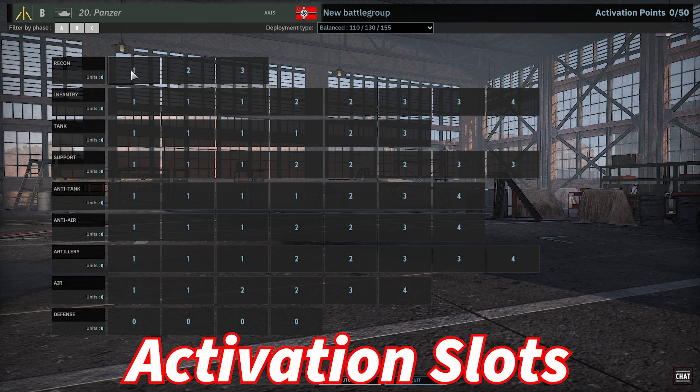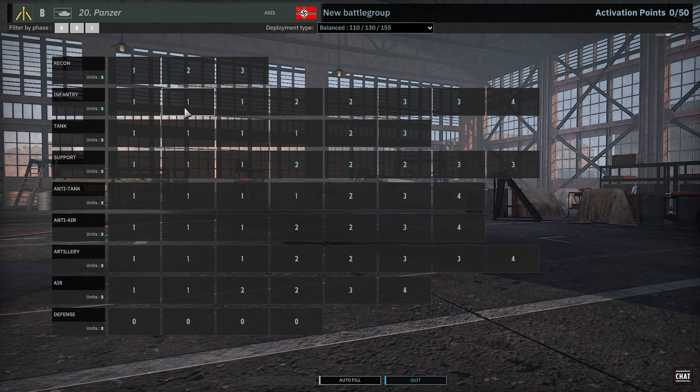Coming down here, we have activation slots. For each slot you fill up, it takes this many points of your activation points. In almost every division, the activation points is 50 — there's one exception in Rukhmarapana, which has 55, but every other division has 50 activation points. Once you've spent all these, you cannot put any more units in your deck. Generally, all the points at the beginning of each tab are cheaper, and they get more expensive when you put more units in. If you want that last slot of infantry, it's going to cost you four activation points, which is quite a lot.